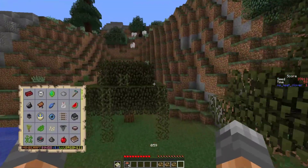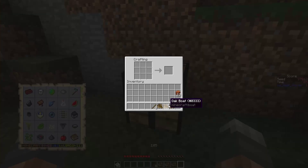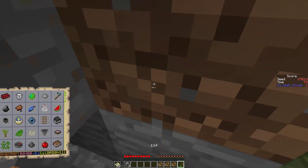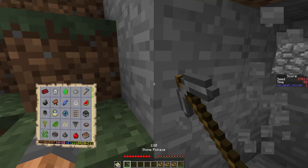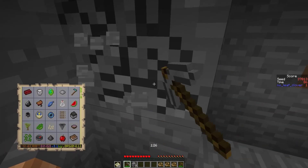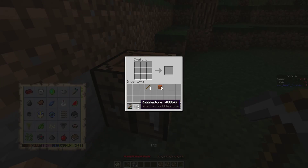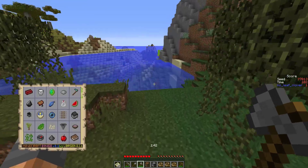I'd really like some iron on this side but I don't think there'll be any. Let's make our tools. It's going to be a little bit tricky but still quick - how quick can we do this? The sapling being that quick definitely helped. I made an axe because I probably need to chop a tree for fuel, but actually I don't really need any more wood - probably would've been fine without the axe.